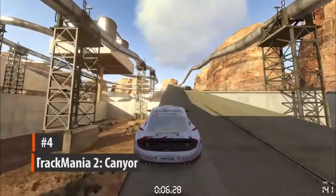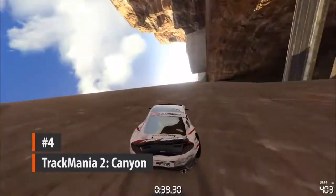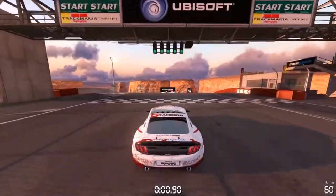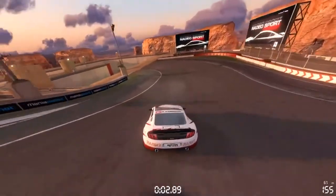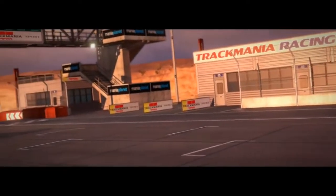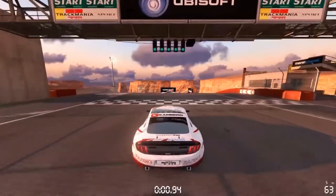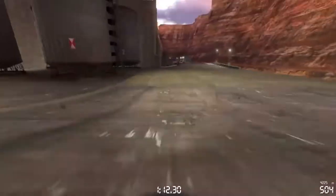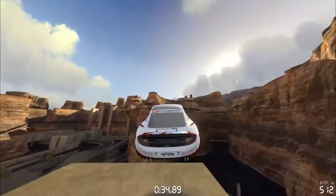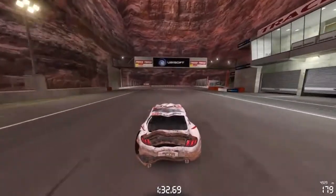Trackmania 2 Canyon is a mega-serious racing game about driving through loop-the-loops, up walls, and through the occasional eponymous canyon. More than that, though, it's about doing those things absolutely perfectly. Success doesn't just happen in this game — it's earned by hitting the reset button lots and lots of times until day and night are completely abstract concepts and there are people on hoverboards whizzing past your window. The wacky tracks convey a light-heartedness that isn't really accurate. Trackmania 2 is about perfecting an absolutely flawless run, then loading up a new level and starting all over again.